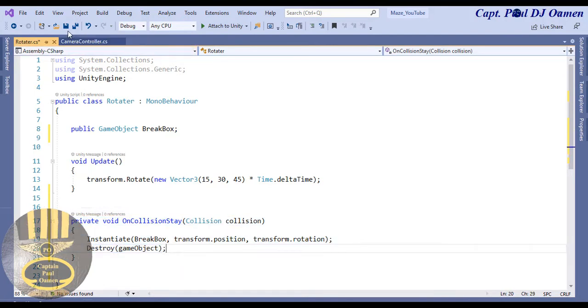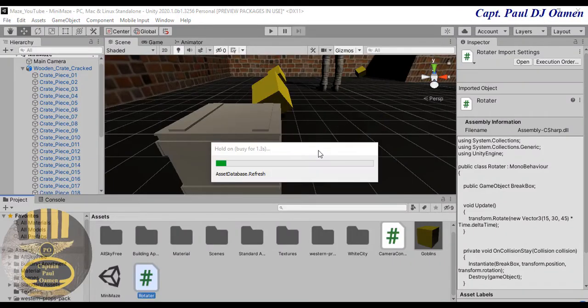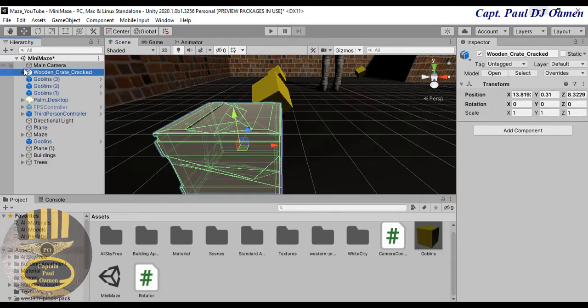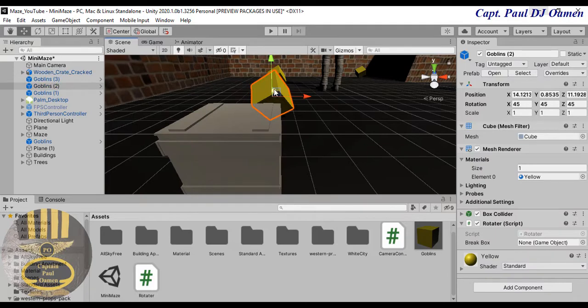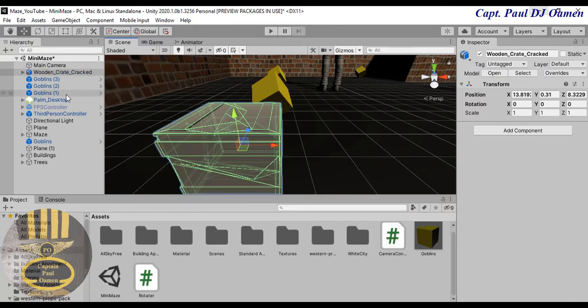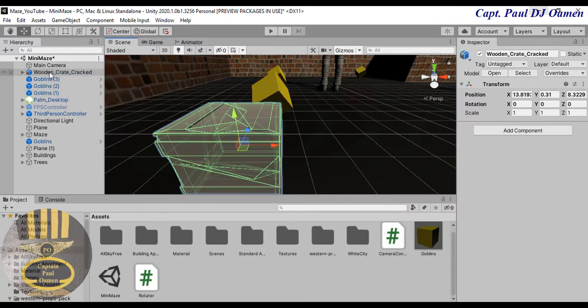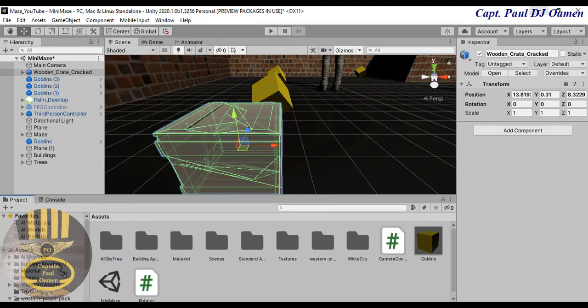I'm going to make sure that is saved. Now minimize the code editor and come back here. That is the cracked version, and now I want to convert that to a prefab.